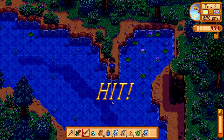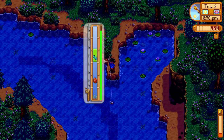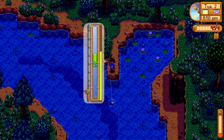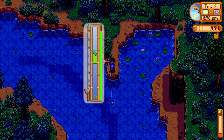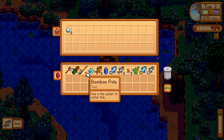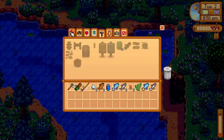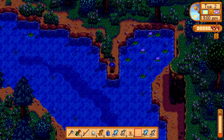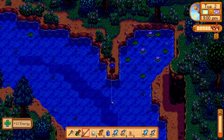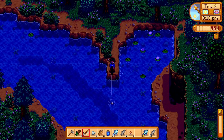We catch another fish while also spotting a treasure chest — we grab the chest and get iron ore from it. We toss the broken CD and keep the iron ore. We eat some algae for a little energy back and decide to do one or two more casts before the long walk home.